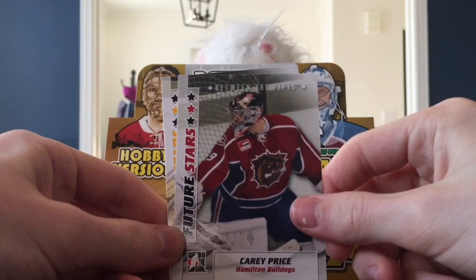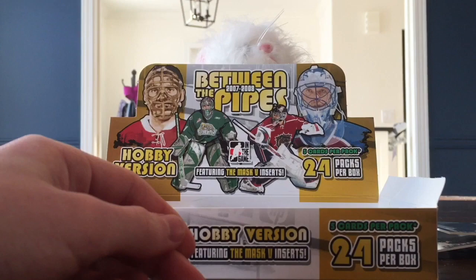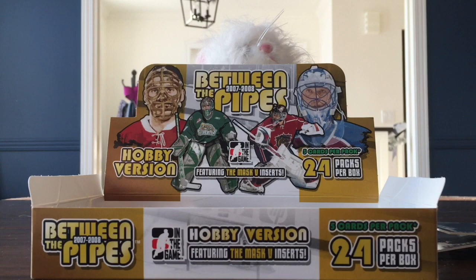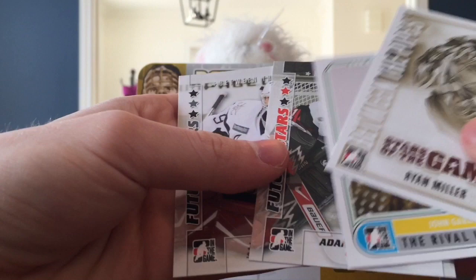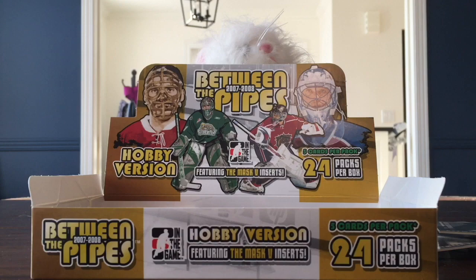Oh you lucky one, look at that pack! Wish some of those were autographs. Definitely the Carey Price. It's a cool card. I'm going down the right side. Those mask cards - we're going to find one eventually in this box. They look incredible, if I do say so myself. They use some chrome-looking Nufex technology. Ryan Miller, Stars of the Game, and a Rival League John Garrett.